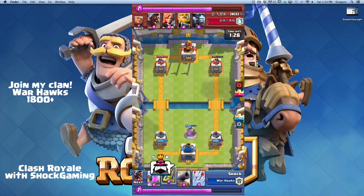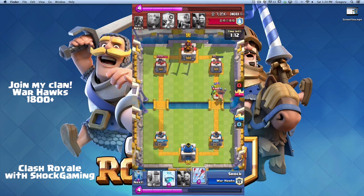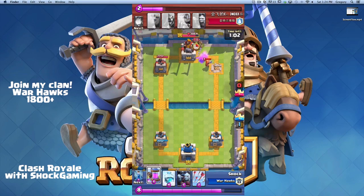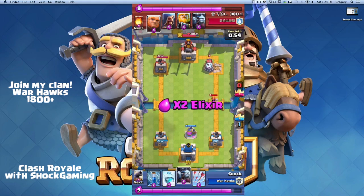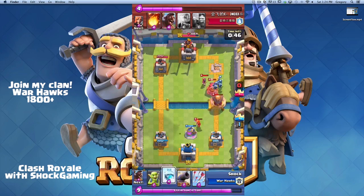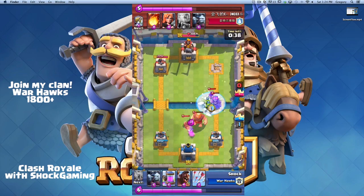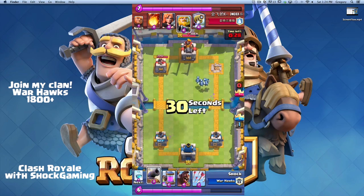He gets a few shots in with his wizard, but no Sparky shots. He puts down his hog rider and I put down my cannon — that didn't work so well. We go on a quick push and take the tower with one hog swing. Now we're in defense mode. We put down our minion horde to stop the Sparky, and our goblins and minion horde do a good job.